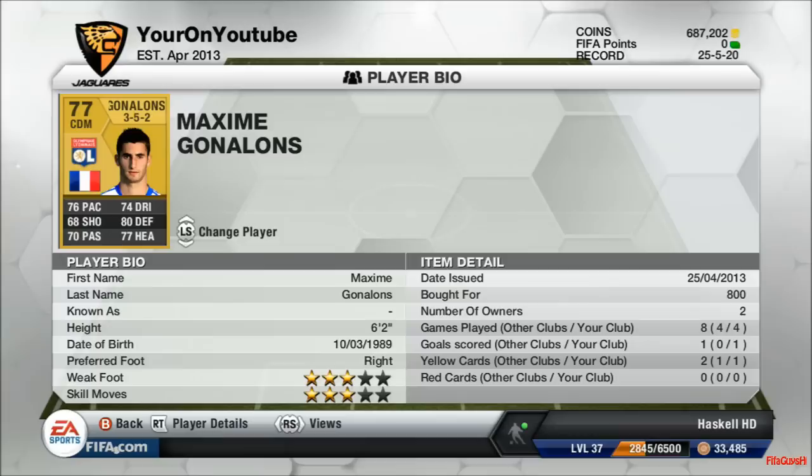Maxime Gonolons is an absolutely brilliant player. He has 76 pace, 68 shooting, 70 passing, 74 dribbling, 80 defending, and 77 heading. Three star weak foot, three star skill moves, he's 6 foot 2, cost me 800 coins, scored one goal in four games, and unfortunately did pick up one yellow card.